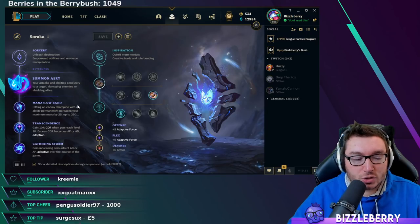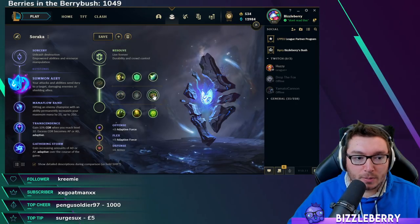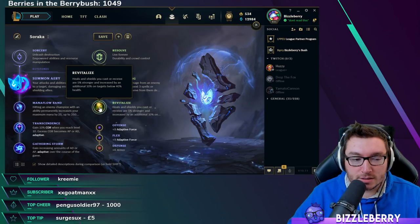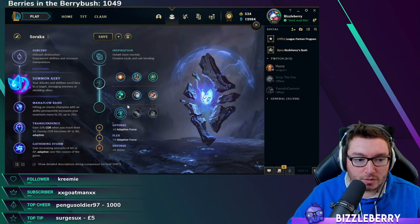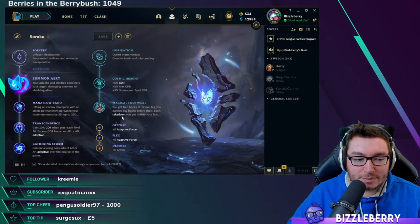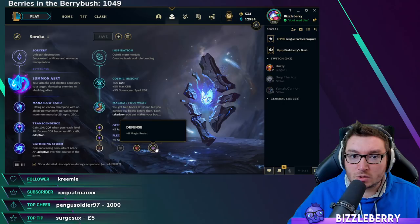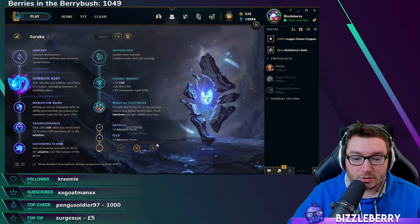If you're playing against hard engage or worried about dying quickly in the laning phase, you can go into Resolve secondary. Your real options there are Bone Plating and Revitalize — Soraka has lots of heals so Revitalize is a nice buff. For stat shards, Double Adaptive Force at the bottom. Always consider swapping to Magic Resistance if you're facing AP champions bot side like Syndra or Heimerdinger.